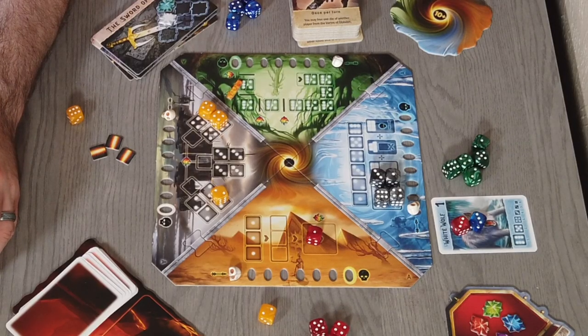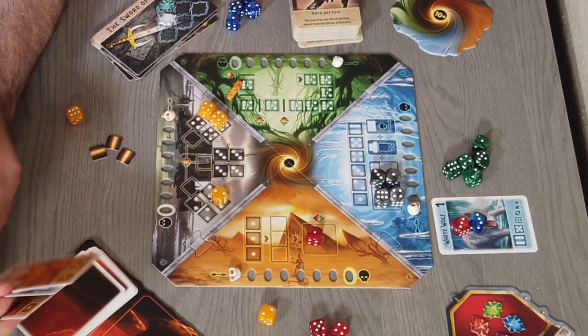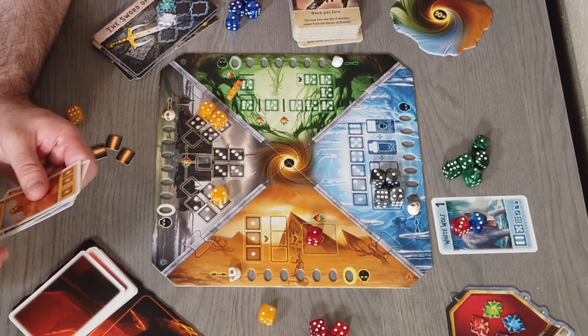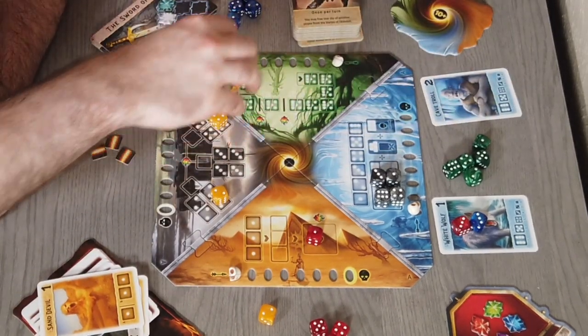Now, each time a monster comes out of a higher rank — here comes the cave trolls — the cave troll is a two. It will cause all ones on the rest of the board to attack at the same time. So you really want to keep the number of monsters down as best as you can.